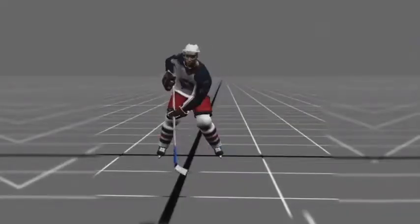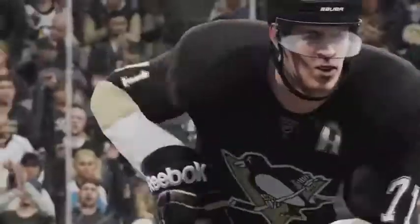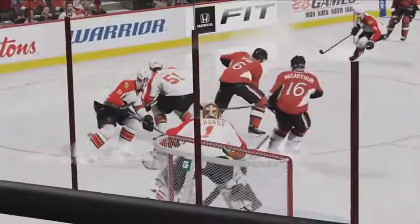The all-new Superstar Skill Stick allows you to stick handle with complete fluidity, giving you incredible control using just the right analog stick. Combine this with true performance skating and you can toe drag around a cheating defender, spin off an incoming check, and much more.